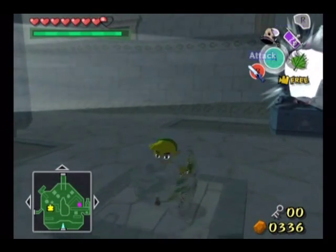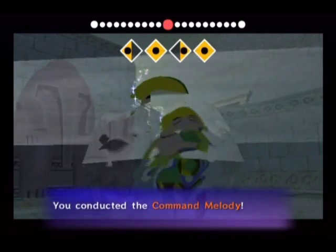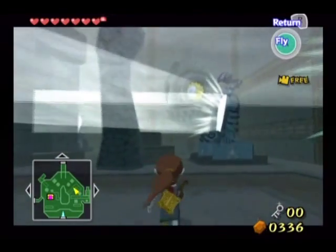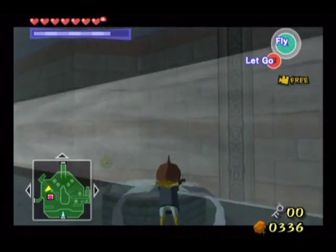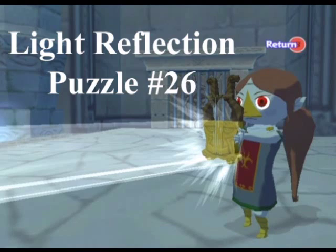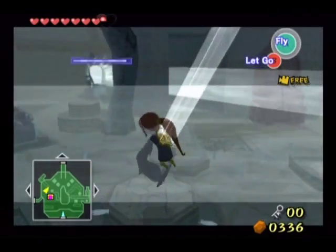Let me do the treasure chest thing again just because I think it's cool. It almost looks like Link is underwater when he's standing inside a treasure chest, which makes me wonder why there's no water dungeon in this game. I mean, come on! This game is all about sailing on the seas and having adventures in the ocean, but there's no water dungeon. Strange.